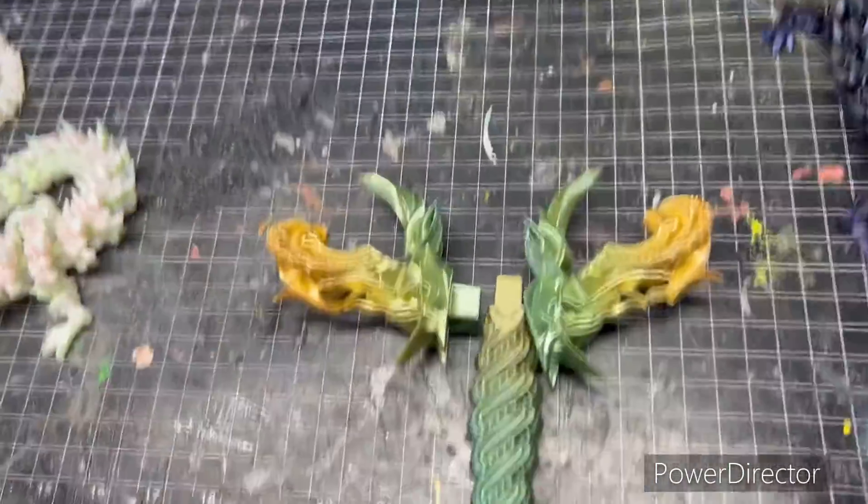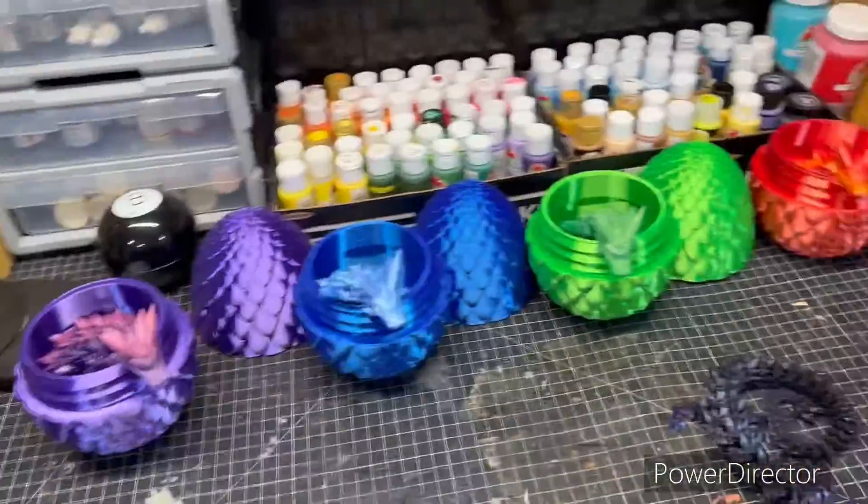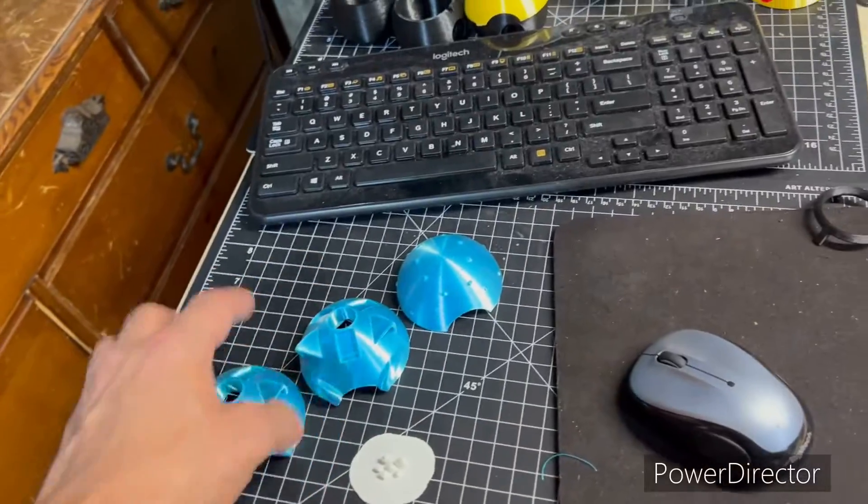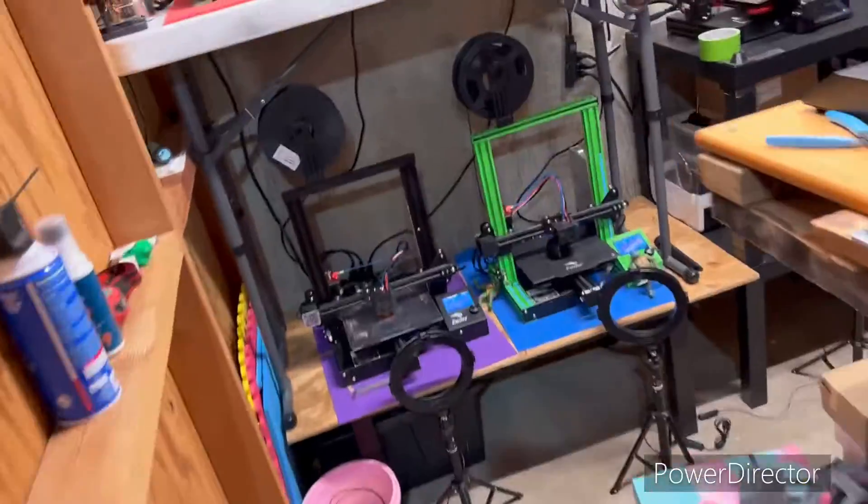I also fixed one of the back pieces by melting it on, but other than that it looks pretty good all together. My dragons are just hanging on their eggs. I've been moving some stuff around and started on some other pokéballs — this is a Venusaur pokéball I'm working on, plus Charizard and Blastoise, so I've been printing different pieces for them.